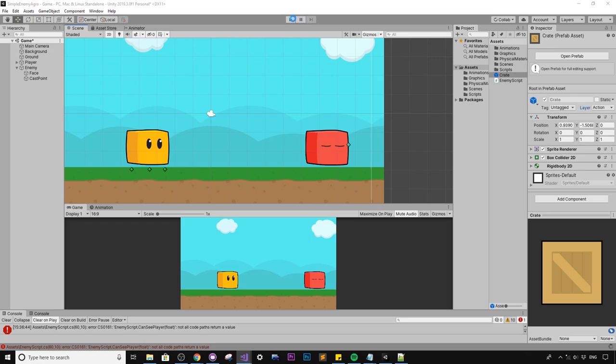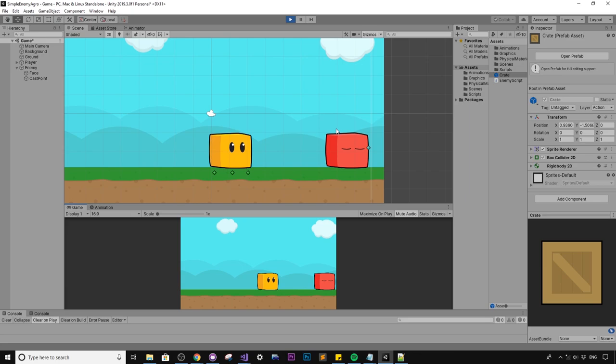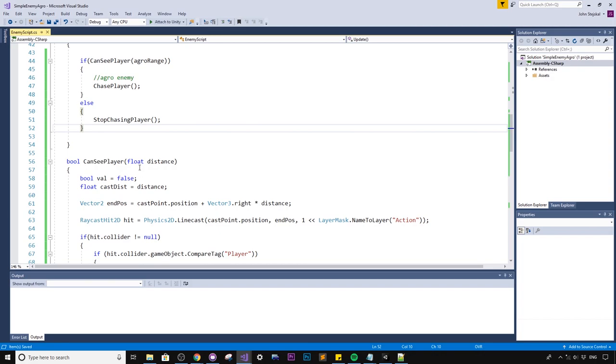Let's see what happens when we run it. As you probably know, things often have problems the first time. The enemy isn't doing anything — the enemy is facing away from us, so the ray is shooting the wrong direction. We need to track the facing direction of the enemy. I also want to be able to see the raycast, so let's create some code to draw a visible debug line.